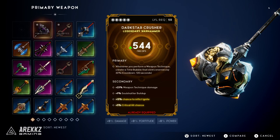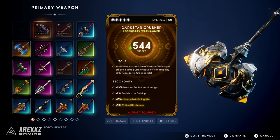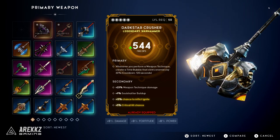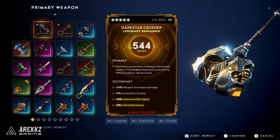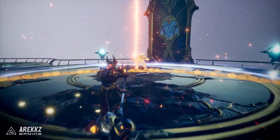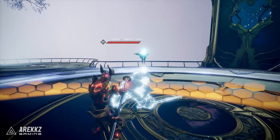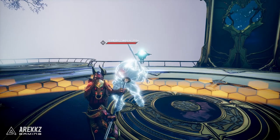To begin with, gotta start off with the hammer because of course I am a hammer main. I love the hammer and this one is the Dark Star Crusher. It looks incredibly cool, but what's really awesome about this one is that whenever you perform a weapon technique — your Southern or Northern special abilities — it creates a time bubble that slows enemies by 30%, with a two minute cooldown.